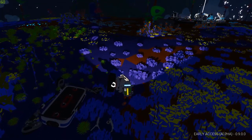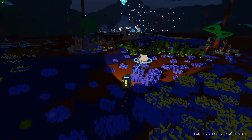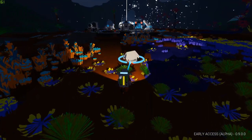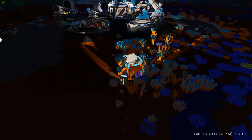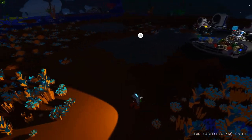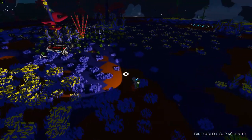Obviously this solar panel is working, because it doesn't say debris on it — it actually says solar panel. So of course it's a functioning solar panel. We can come and pop that on our base for any power issues we're having at the moment. And we will drag these guys back over to our shredders.